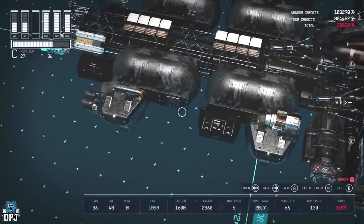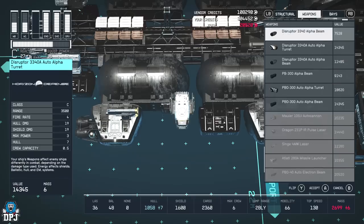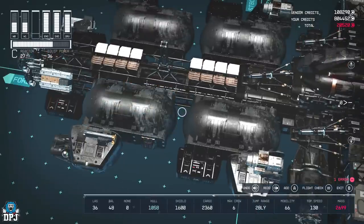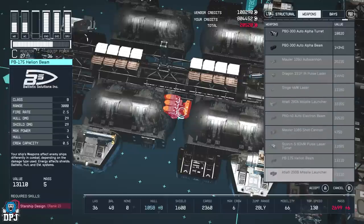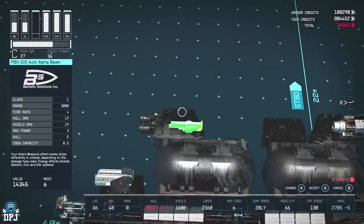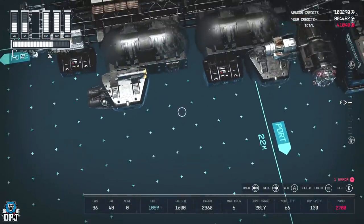I'll do that again for the other side. Find a nice space — with some things it works if you're very close to the ship. It's all about the angles. Find a gap, press A where it still says Add — not Edit. Everything appears red. Press A, scroll down with your D-pad to the weapon you want, and just move it across. You don't have to press A again — just move it. Done.